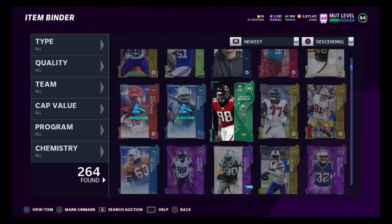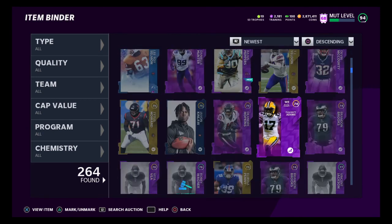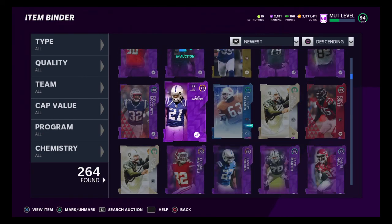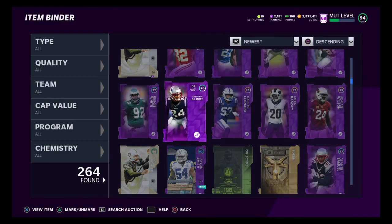We also do have the playbook method — the 87 overall. You buy the 87 overall, you quick sell it for training. You buy the 87 for as cheap as you can, and buy 12 playbooks, sell off all your playbooks. That method still works too. So all the methods are still working, guys. You just have to work them.